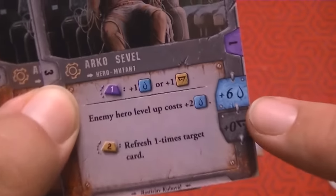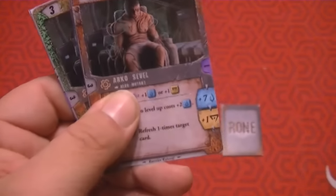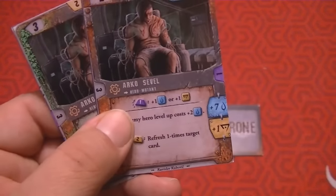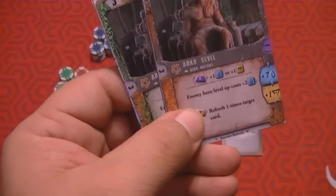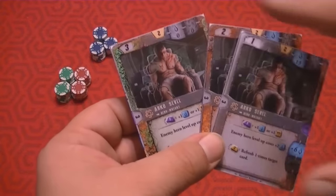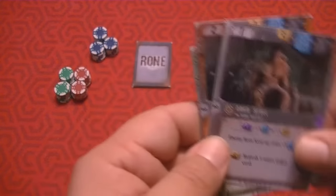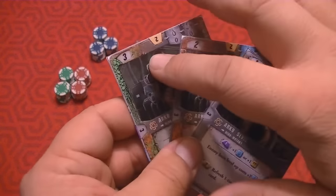At level one he gets no cards drawn, but at level two he gets one extra card, and at level three one more. As you level them up you get a bit more stuff — the water and the card draw. But the most important thing is that the hero's level determines what level of cards you can put into play. At level one you can only play level one cards, at level two you can play those, and at level three you can use all the cards in your deck.